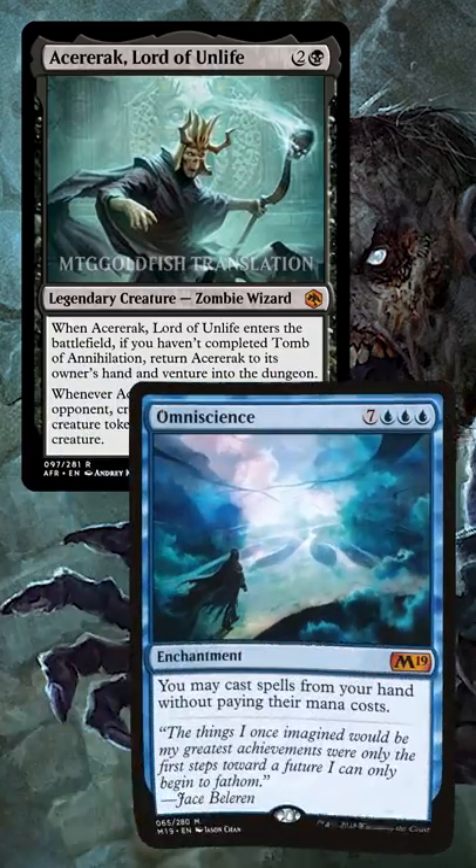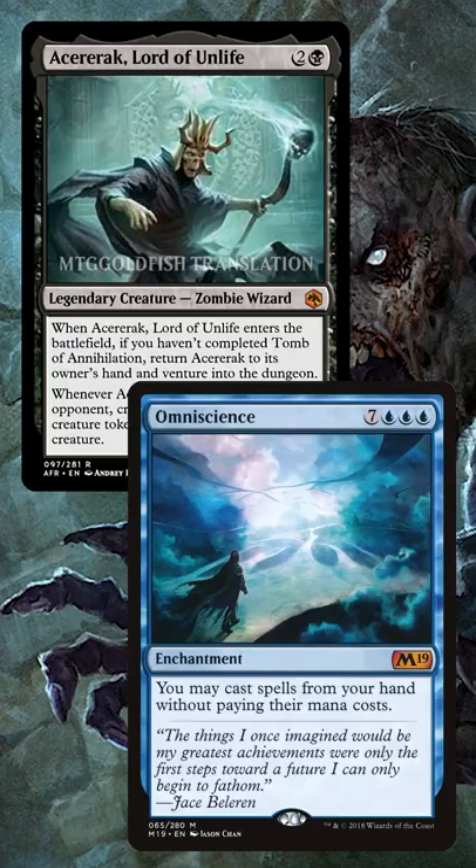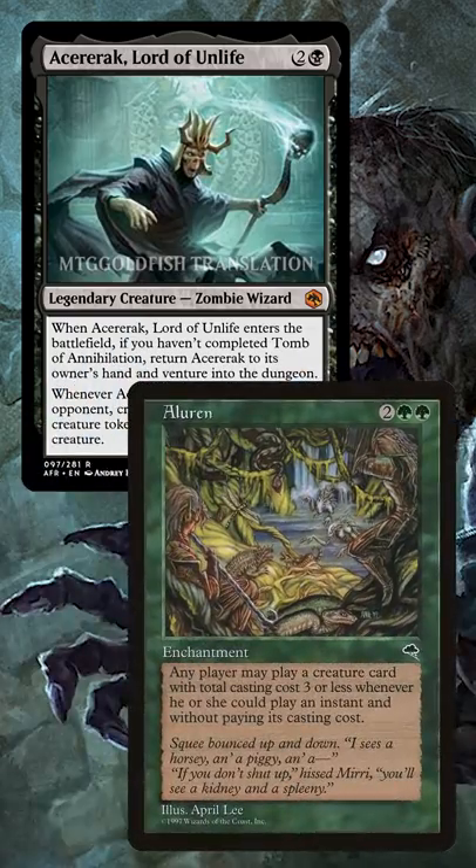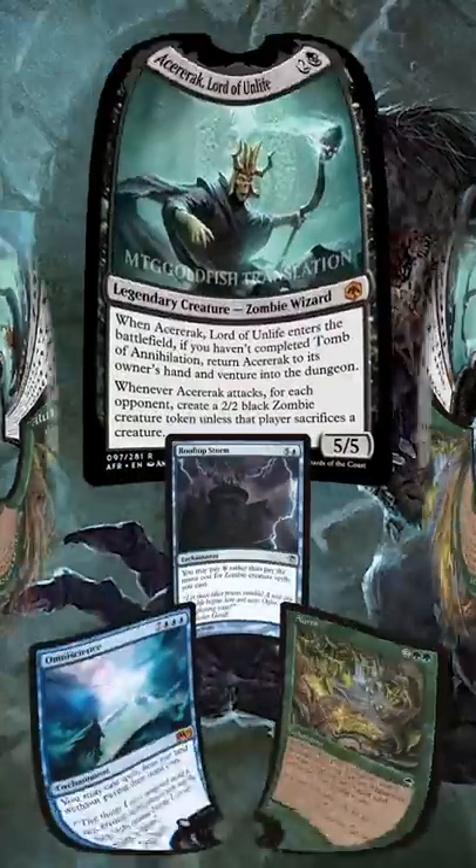In formats like Historic and Pioneer, Omniscience gets the job done. In Modern, Rooftop Storm lives up to its name and allows us to storm off with Sararac. The most competitive option might be Legacy staple Aluren, which lets us combo at instant speed for just 4 mana.